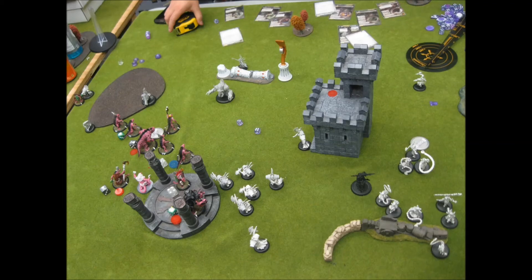Nobody scores this turn. He's barely contesting with the Death Ripper so I don't have anything on the left, and on the right his unit is touching the flag but not the entire unit within three inches. He did make a mistake where the Raider Solo could have easily walked over onto the flag and gotten another point — he forgot to do that, or was keeping it safe. Because of that, he scores nothing.